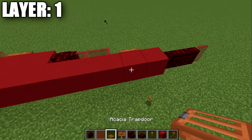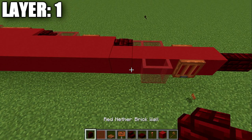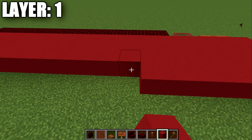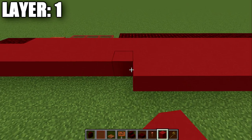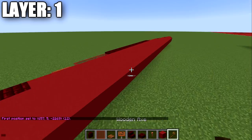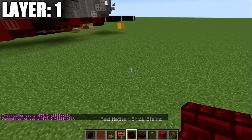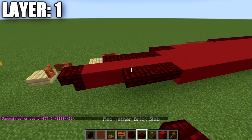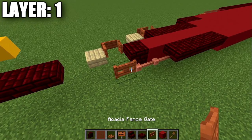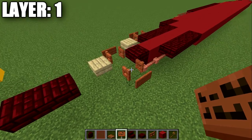Place a red nether brick wall, then 31 red concrete blocks in total going down. Once you have that, place two red nether brick upside-down stairs and two red nether brick top slabs, followed by two lightning rods going back. Then an acacia wood fence gate opened toward the middle, an acacia wood sign on the fence gate, and a birch wood slab coming off the fence gate.